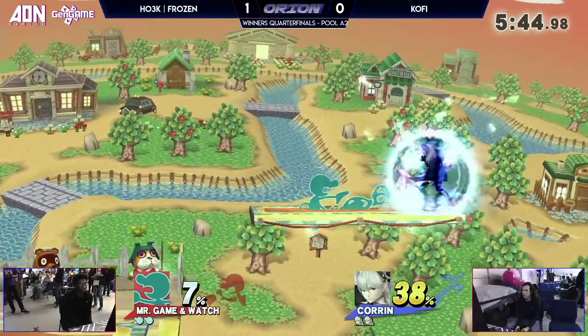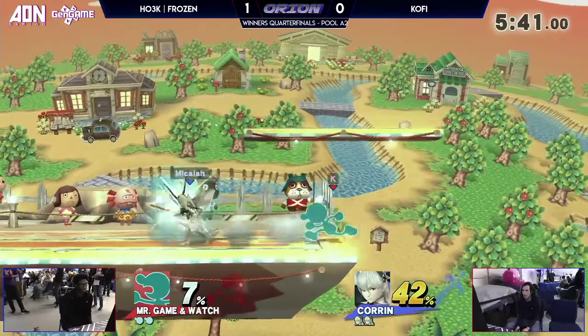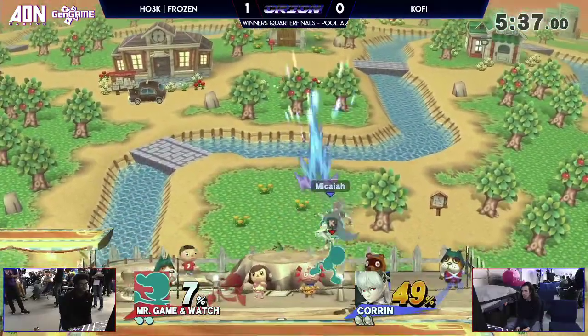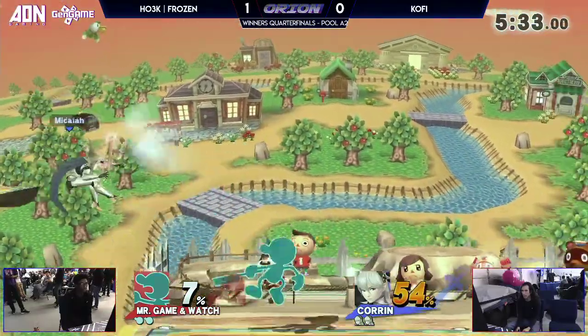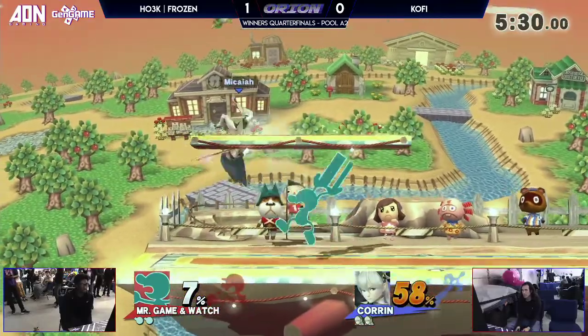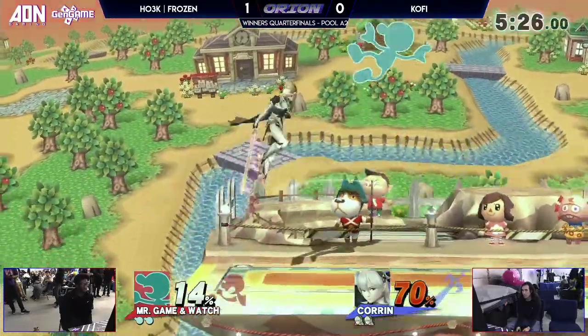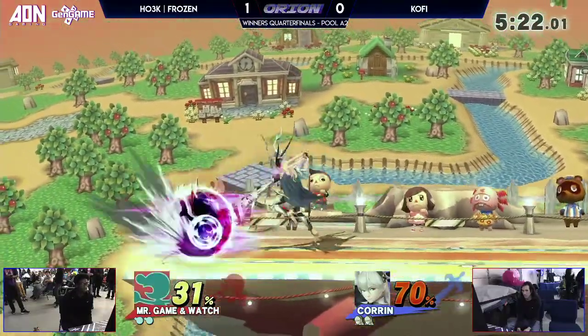Starting off pretty solid here is Kofi. Kofi might be a different animal. He's definitely a very different style from SPT. Up-2 can send him really high — it is hard to land against Game & Watch, not necessarily because he can cover you that well, but because he can winbox you over and over. And the winbox on that move is so big. Up air and down tilt both have giant winboxes.